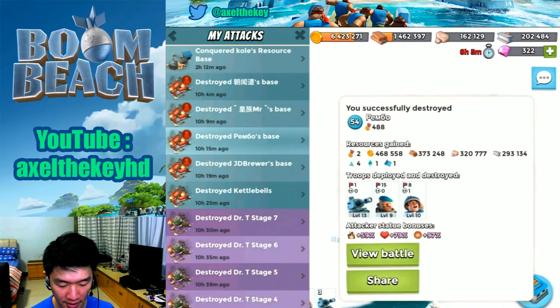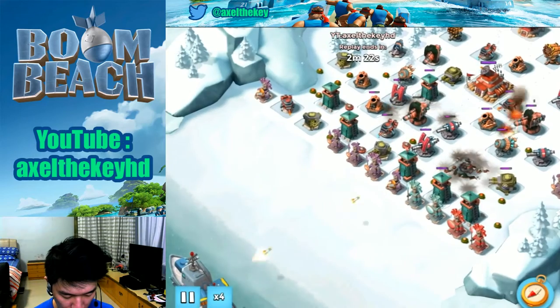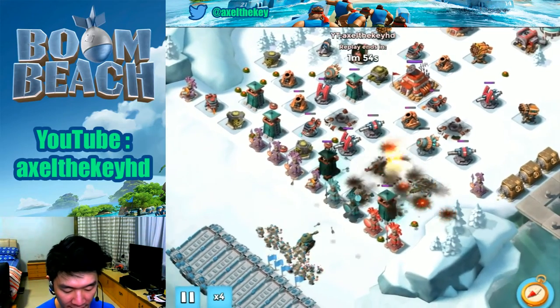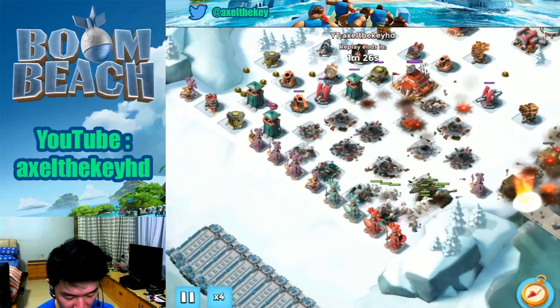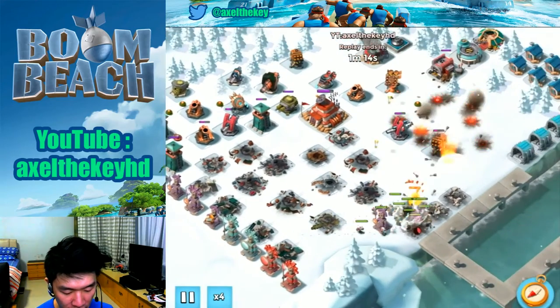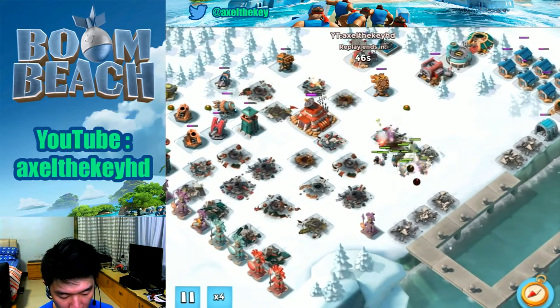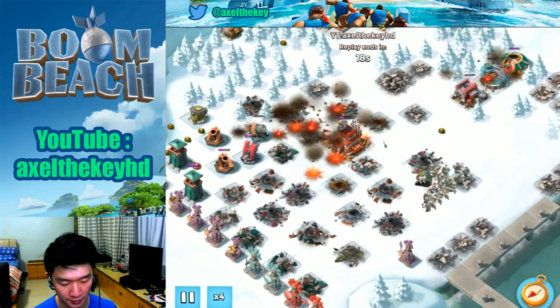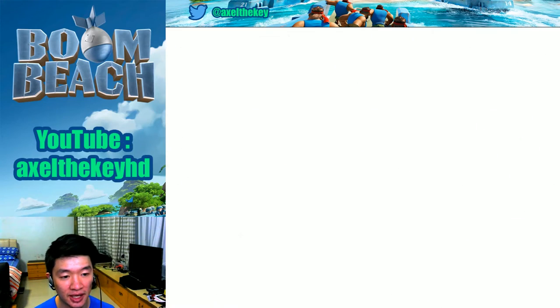Let's go again on another player's base. Boom cannons are taken down and the left has double doors. Tanks move to the left just in time as my granks are about to be critical — time to move over to the top right. Critters are in. Need to get rid of the rocket launchers. Got it right — almost all cleaned up. That's the granks' characteristic: cleaning all the defenses.